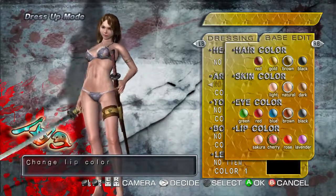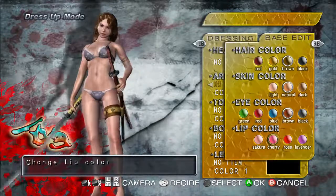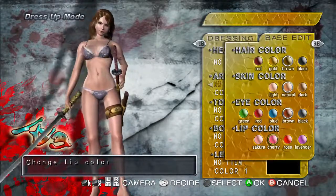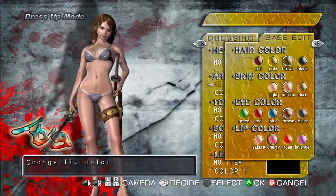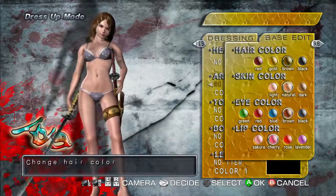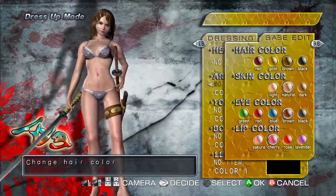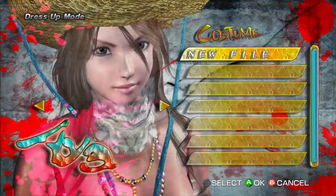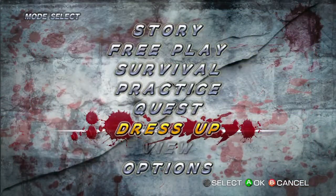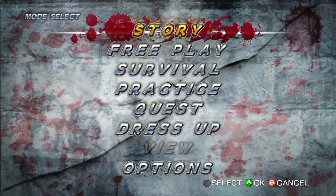I'm surprised that with such a ridiculous premise they're just sticking with natural hair colors — you know, instead of having stuff like blue and green. Oh well. So yeah, that was Onechanbara: Bikini Samurai Squad. Surprisingly not bad.